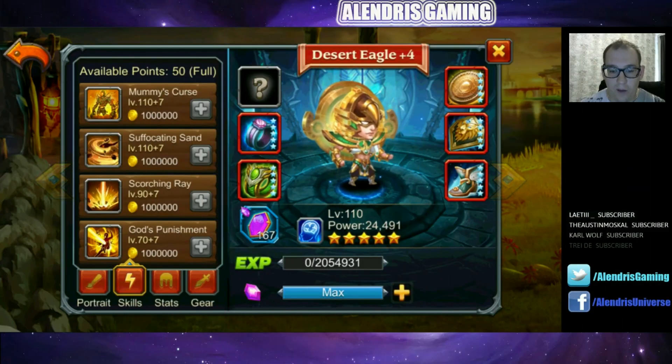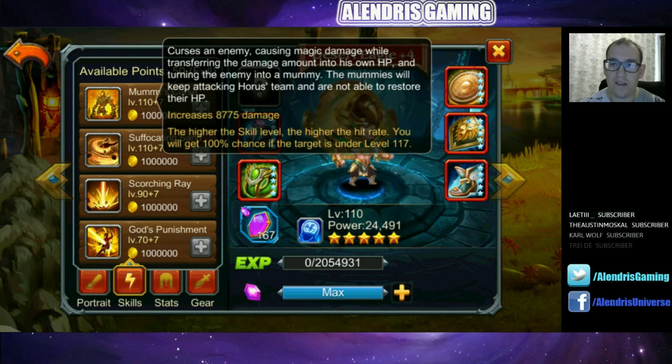Let's begin with the ultimate of Desert Eagle: Mummy's Curse. It curses an enemy, causing magic damage while transferring the damage amount into his own HP and turning the enemy into a mummy. The mummy will keep attacking their own team and is not able to restore HP. Damage increases by 8,775 per level. It's pretty strong — you recover life, control one enemy who fights against his own team, and he cannot regenerate HP during this time.